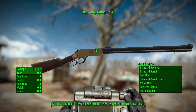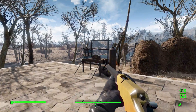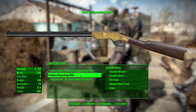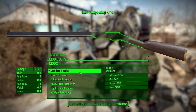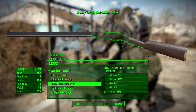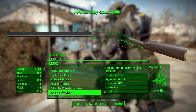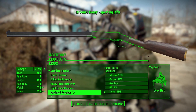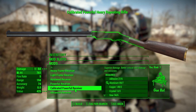Once you hit level 25 you can find it on enemies or in stores. Let's head to the weapon workbench and look at the receiver category. We have a good few options: standard, tuned, calibrated, heavy frame, light frame, hardened, powerful, calibrated powerful, and finally advanced, which really ups the damage. Whatever stage of the game you're at with Gun Nut, you can grab the receiver that works for you.